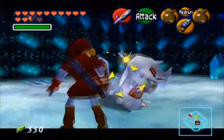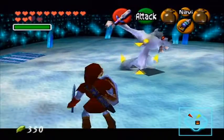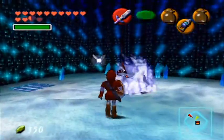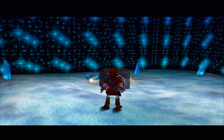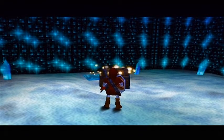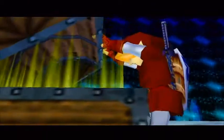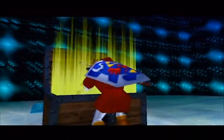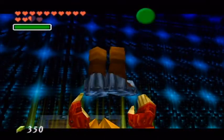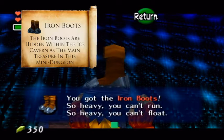We have a mini-boss — the White Wolfos. What you want to do, like regular Wolfos, is let them attack and then jump attack them once they've turned around. And we get the Iron Boots — so heavy you can't run, so heavy you can't float.